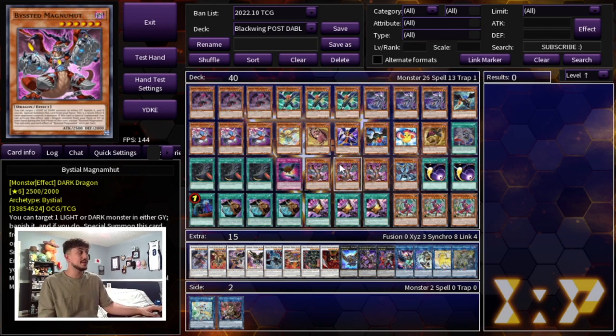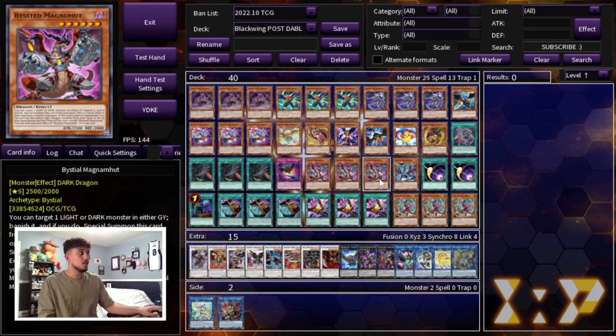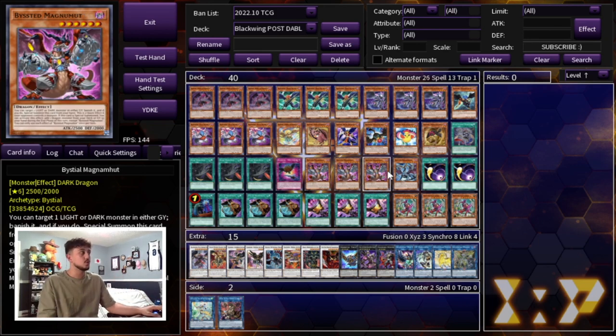We're playing three Kashtira Fenrir — actually, three Bystial Magna-ohm as well as one Druiswurm. We all know how powerful these cards are in today's format especially with the Tearlaments stuff. The Bystial cards are very important — we're playing the four. They also give you access to cards in your extra deck like Wallow, which we'll get into when we cover the extra deck.